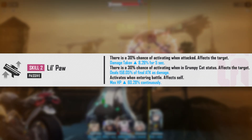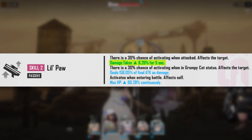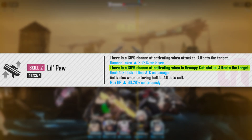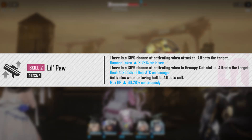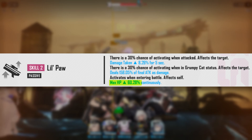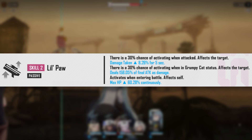Moving on to her skill 2, which is another passive that has multiple effects. The first one has a 30% chance of activating whenever she is attacked — it will increase the damage taken for the target by 8.26% for 5 seconds. The second effect also has a 30% chance of activating whenever Nero is in her grumpy cat status, dealing more damage to the enemy scaling based on her attack, which at level 10 will be 158.05% of her final attack as damage. The skill condition is not fully specified, but it's safe to say this activates whenever she is attacked — she just has to use her burst first. Lastly, this passive also increases her HP by 60.28% whenever she enters the battle. Overall, her skill 2 is really good, not only because it has many effects but because it makes sense when you look at her kit as a whole.